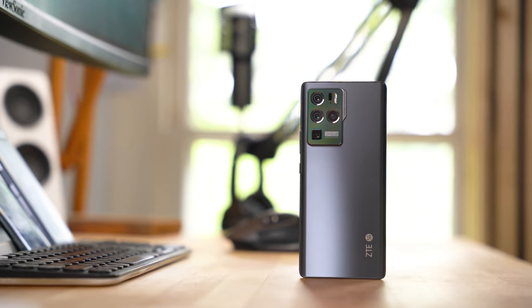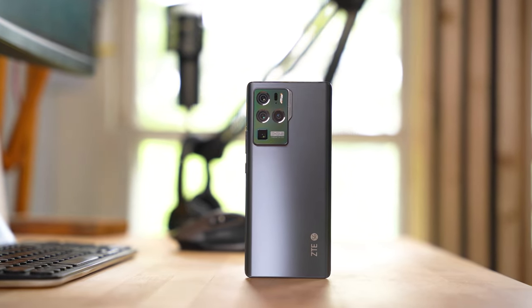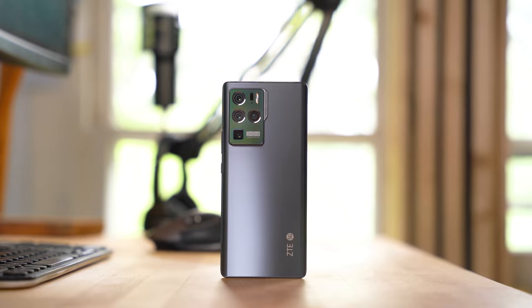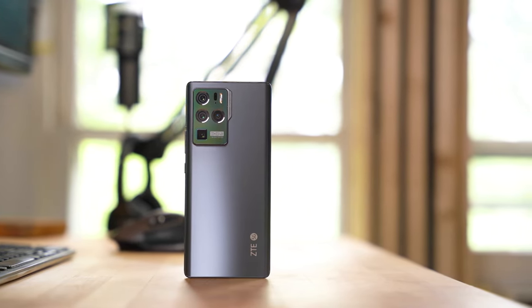And now back to the ZTE Axon 30 Ultra. The thing most people point out when seeing this phone for the first time is its design similarities with Samsung's Galaxy Note 20 Ultra from last year, and let's not forget the similarities with the name as well. The good news is that ZTE really isn't competing with the Note with this device. Based off its $750 price tag, the Axon 30 Ultra is more of an alternative to the Samsung Galaxy S21 or the OnePlus 9 — an alternative that you actually should be paying attention to.